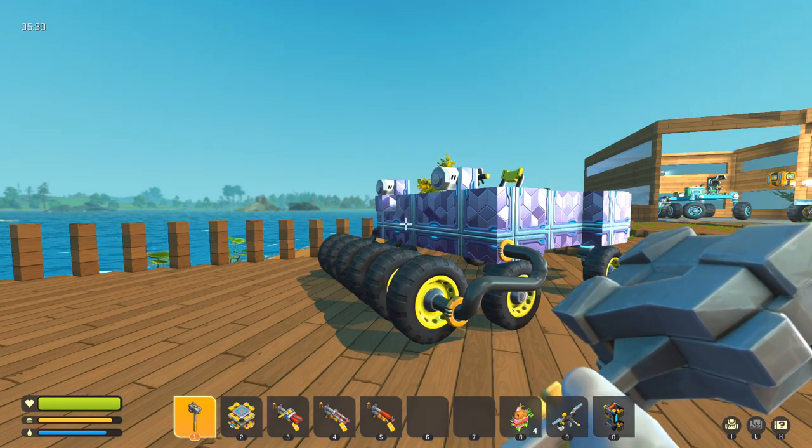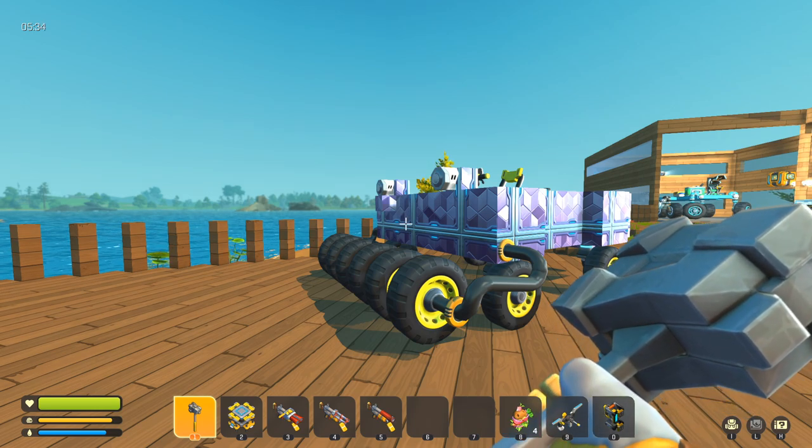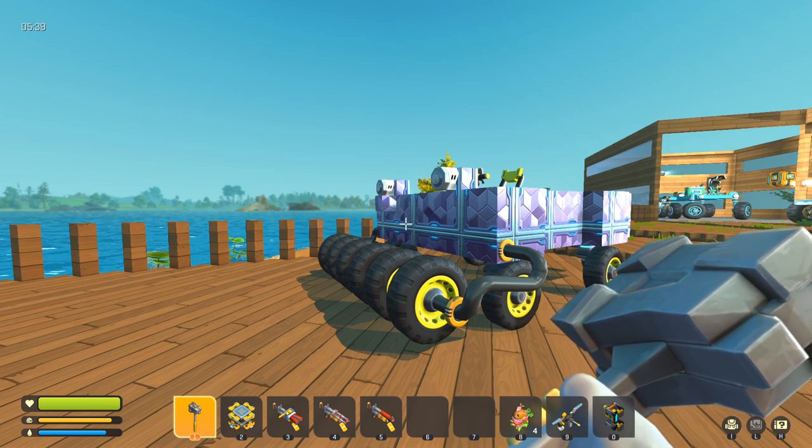The big red farmbots in Scrap Mechanic Survival are the hardest to deal with right now. They have more than 50 HP and can quickly destroy most structures. However, there is an easy way to deal with them. In this video, I'm going to show you how to eliminate a farmbot without firing a shot.